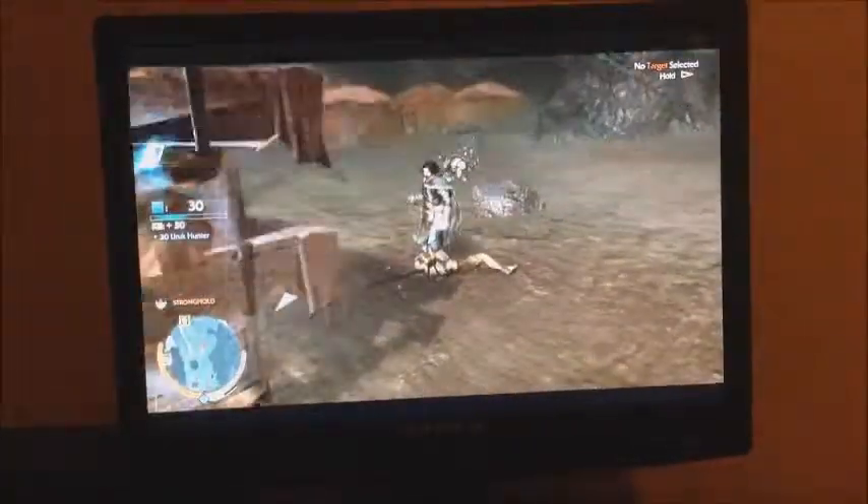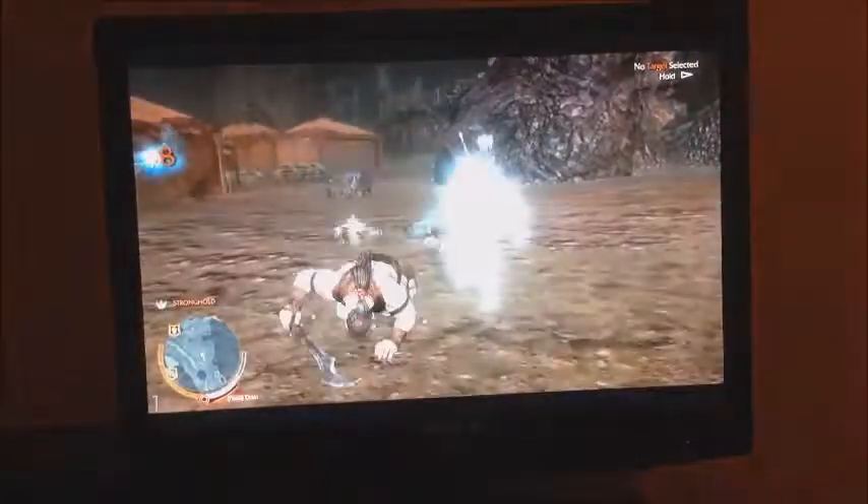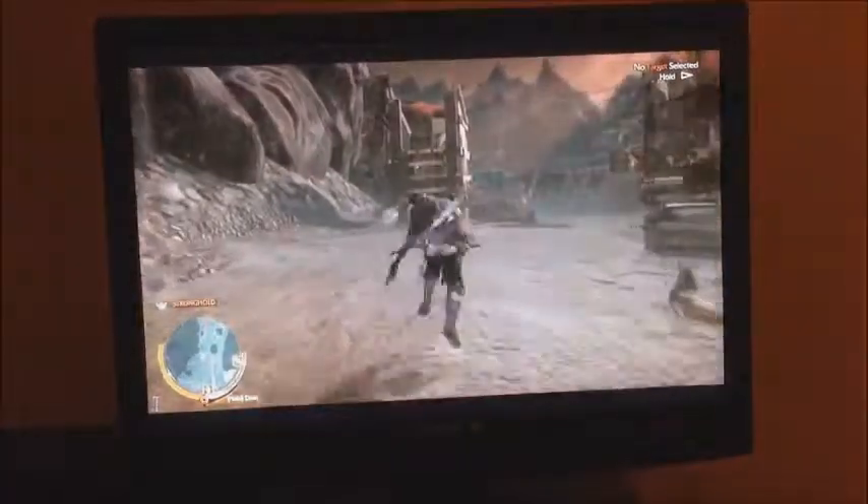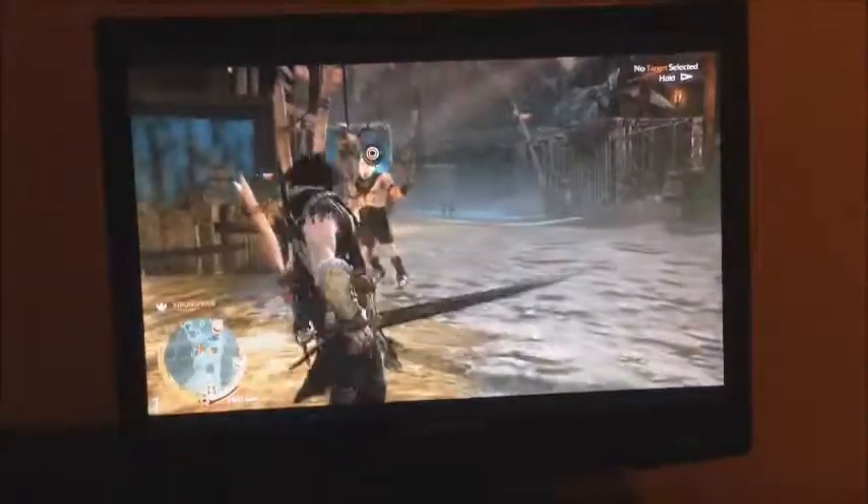As you see right there, decapitating orc heads is like a thing of the story. Sometimes the game will automatically do it, but if you press circle and triangle on PS3 it does it — I don't know the Xbox controls. I am narrating over this video, I pre-recorded it. But if you look in front of me down there, those are a bunch of haziness and the resolution is totally gone. One time I got on a karagor and I went forever, and it was just terrible. I have to give this game a 6 or 7 for last gen.